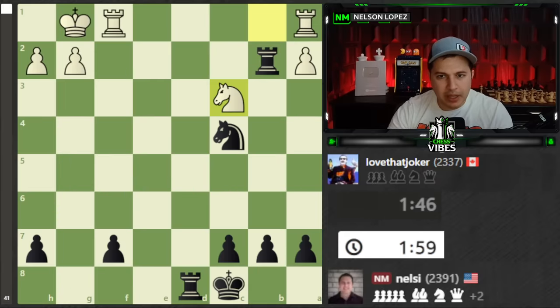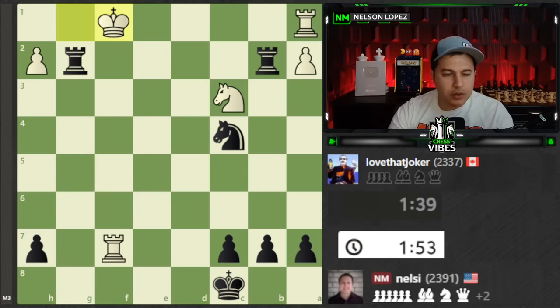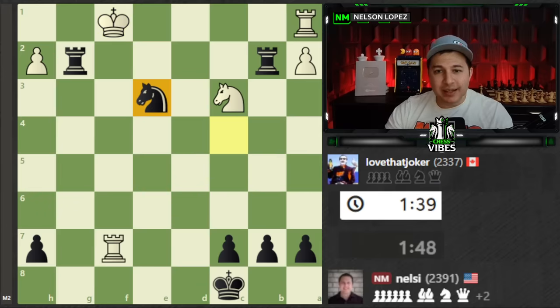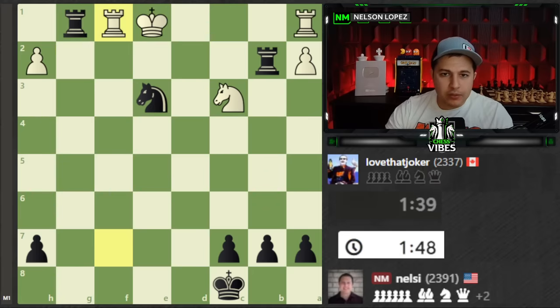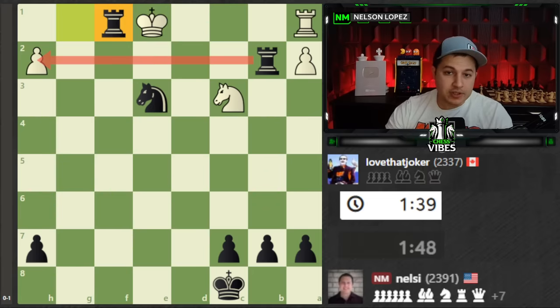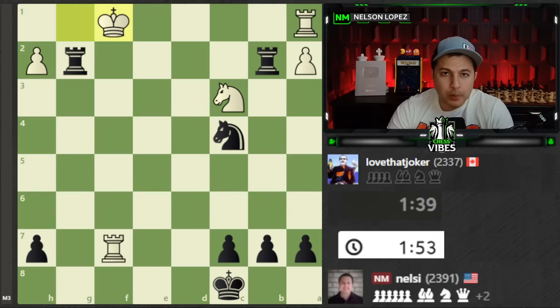My opponent played Rook takes to open a space for their King so it's not checkmate. However — check. King goes here. The move is Knight to E3, check. The King has to go here — only move. My opponent resigned. And then Rook comes down — checkmate. So this time I had not only the Pigs on the 7th, I also had the Knight coming in to assist. That's the thing about Pigs on the 7th: if you even have one other piece that can help, a lot of times you can get checkmate. Good example of how dangerous it is.